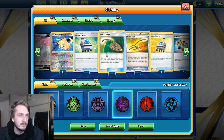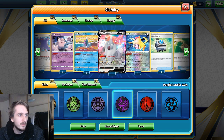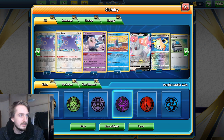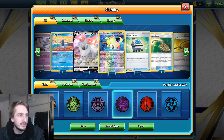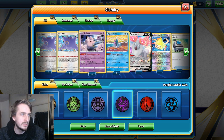We have Rescue Carrier, where I can put up to two Pokémon each with 90 HP or less from my discard pile into my hand. All of my Pokémon, with the exception of Weirdeer, have less than 90 HP. So I can cycle Jirachi a few times if I have to, but I can also just get my Clefairies back.